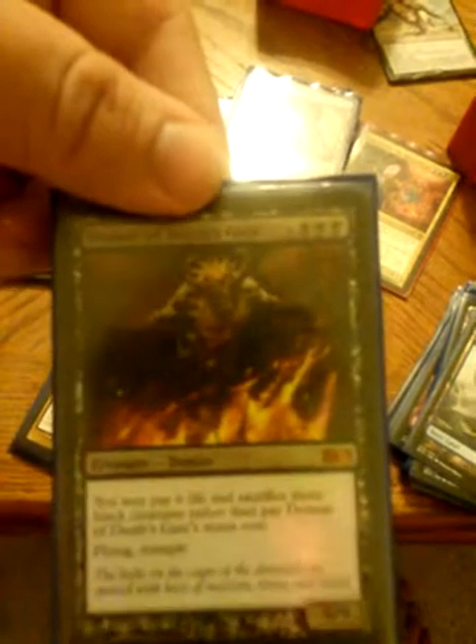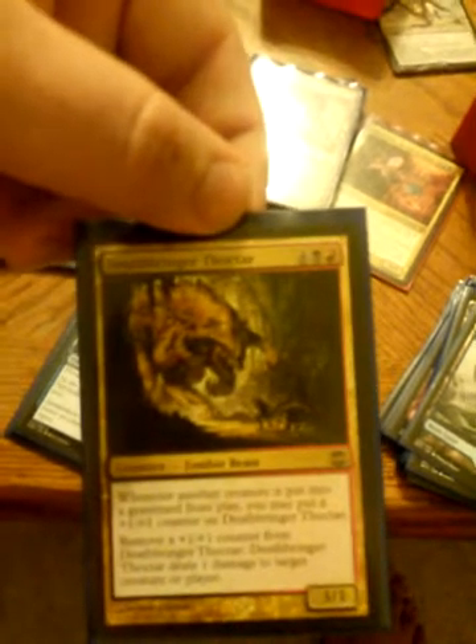Xeva — she is nasty. I think this is actually the only time where she's really good in a deck. Mikaeus the Unhallowed — non-human creatures you control get +1/+1, and she gives them all Undying, that's great. Kothophed Soul Hoarder — 6/6 flyer, draw cards when stuff dies, great. Demon of Death's Gate — 9/9 flyer with flying and trample, you can pay 6 life and sacrifice 3 black creatures instead of paying its cost, great. Deathbringer Thoctar — stuff dies, put +1/+1 counters on it, and you can just pop off +1/+1 tokens with him.